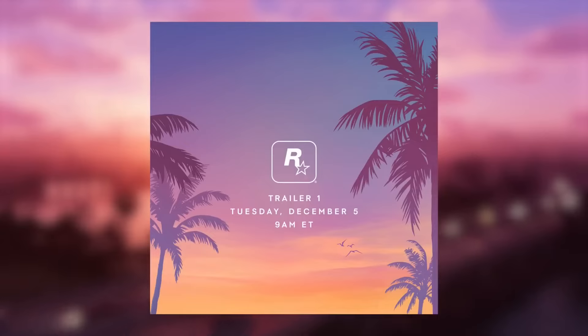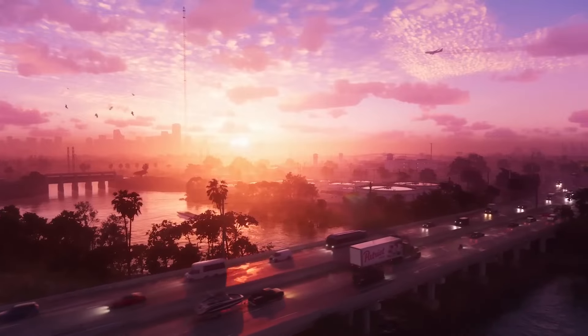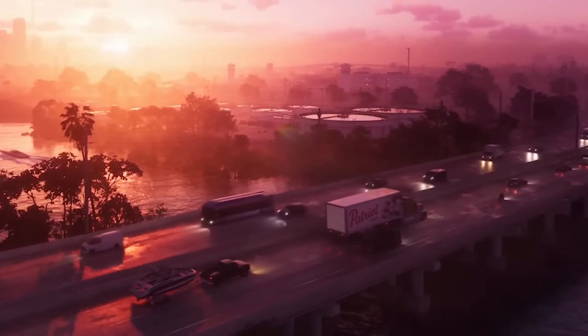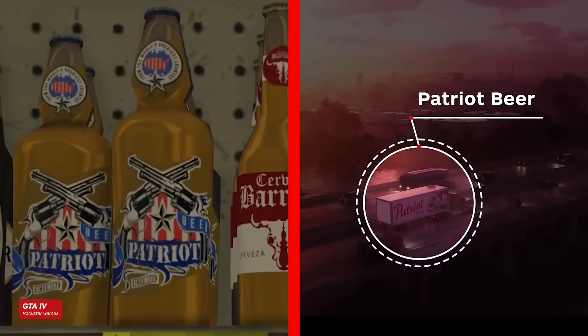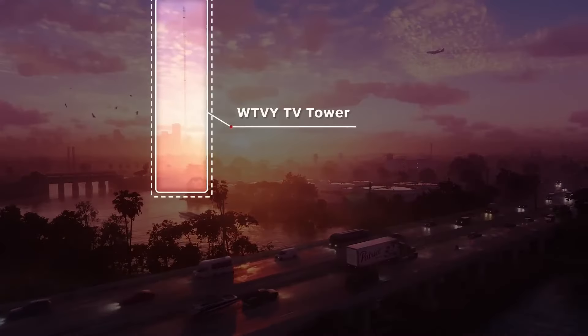The birds and palm trees evoking the date tweet that Rockstar put out ahead of the trailer. Traffic on the road in the foreground includes a variety of GTA staples including trucks, RVs, boats, and motorbikes. On the side of one of the semis we can even see the branding for Patriot, the beer that first appeared in Grand Theft Auto 4.